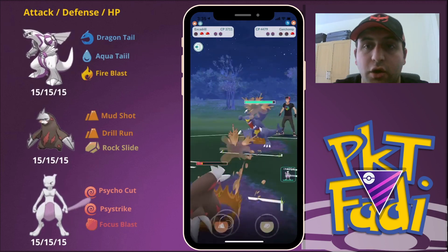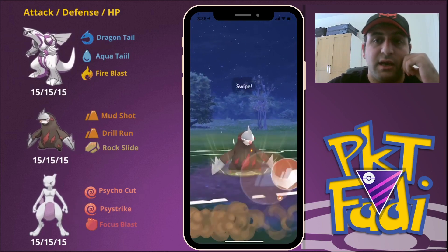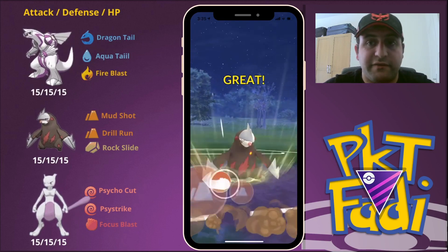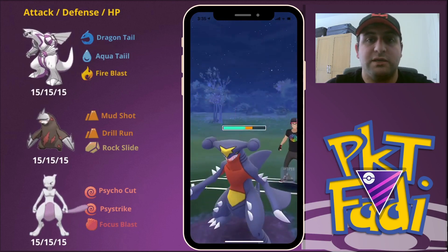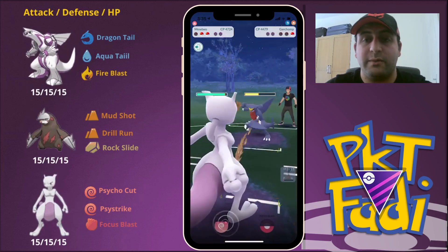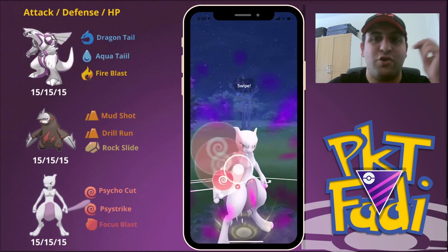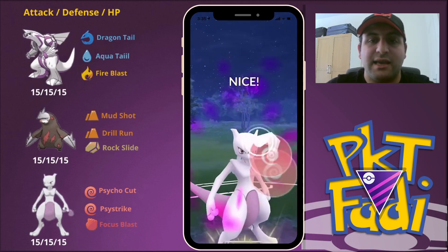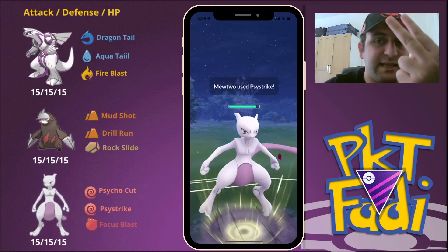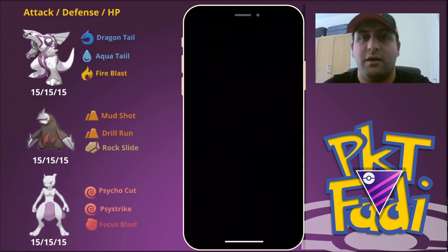So here we are going to be building up to a Drill Run versus my opponent's Garchomp, to do as much damage as possible. Now my opponent uses their final shield, and we're going to quickly come in with our Mewtwo, swap out the Excadrill, and go for a quick Psystrike taking out my opponent's Garchomp and winning us the second game of the set. Very good game to my opponent — very nice matches.